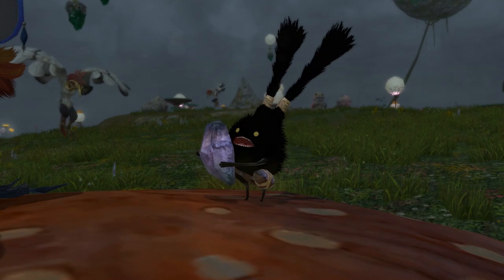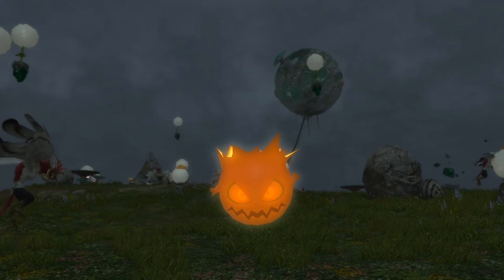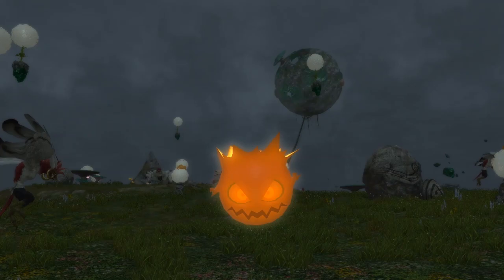If you haven't purchased all the Gold Saucer minions yet, those are quite easy to obtain too. You can buy Cherry Bomb, Mammoth number one, and Wayward Hatchling for Gil, whereas the rest are sold for MGP. Some of them go up for 30k MGP, but that's really not that bad if you do any Gold Saucer activities throughout the week.